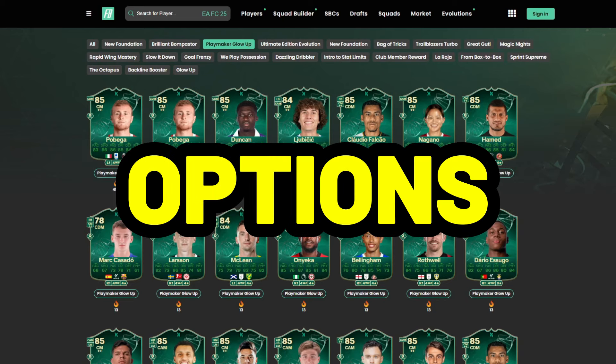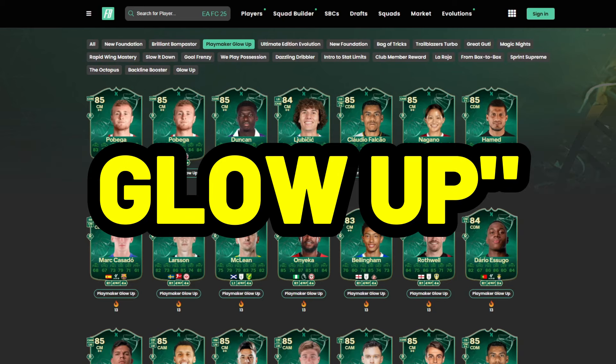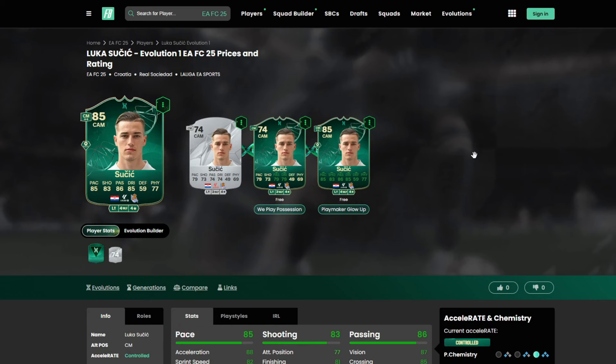These are all the best options for the newest Playmaker Glow Up Evolution in FC25. The cool thing about this evolution is that it is completely free — you don't have to spend any coins or FC points, and that right there is a massive W.